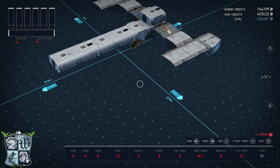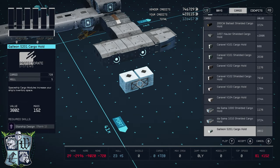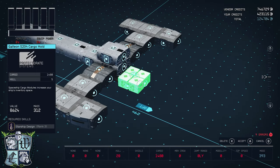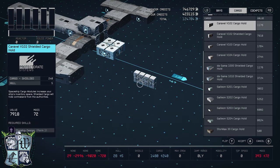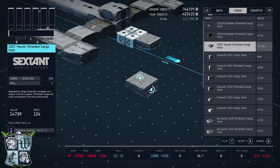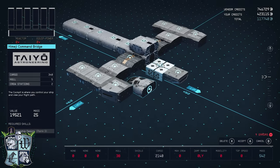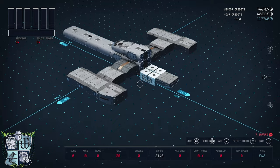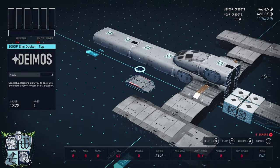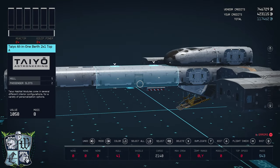Now that I have the skeleton of the ship, let's get into the meat and bones, starting with our cargo. We're going to add this Galleon S204 cargo hold right there. Onto that I'll attach my shielded cargo, the 10ST Hauler — that goes right there. Next tab is Cockpits, so I'll get my Himeji Command Bridge and place that right there. Next is the Dockers tab — we'll grab our 100DP Slim Docker from Deimos, flip it upside down, and put it right there underneath my All-in-One.